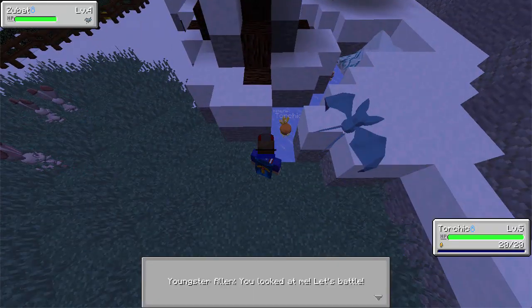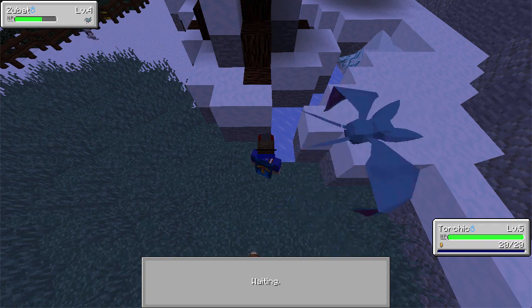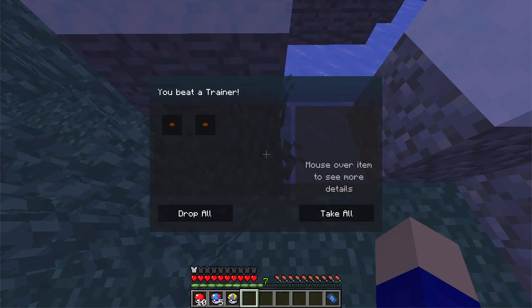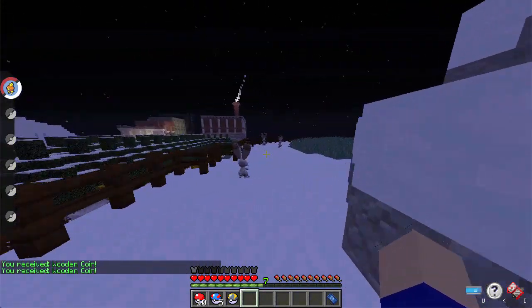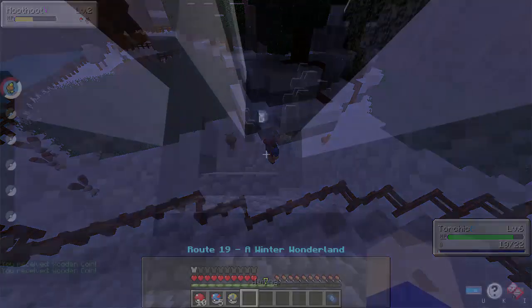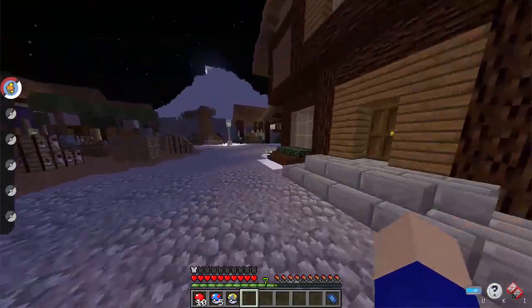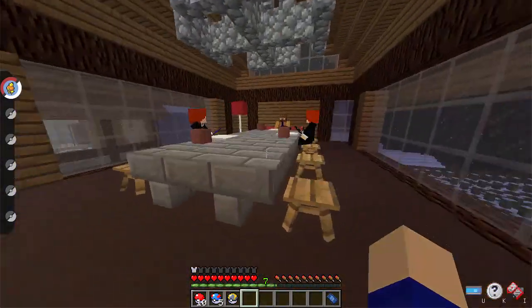There's a trainer that's invisible because of that Pixelmon bug I mentioned — if this ever happens, just re-log and they'll reappear. Let's go ahead and kill this Thuvat. We got some wooden coins. In a few minutes we'll go back because there's another quest in the starting town we could do. This guy is invisible too — let's go ahead and kill him. I tried to reward exploration as much as I could in this map just so people would actually explore. Let's go in here — we want to go up to the second floor.